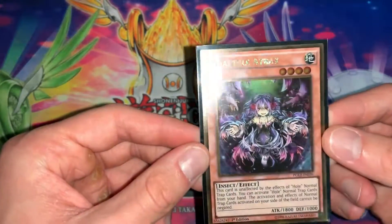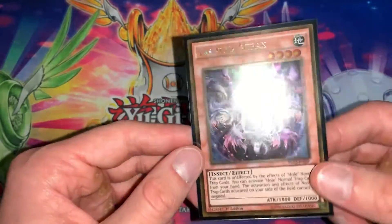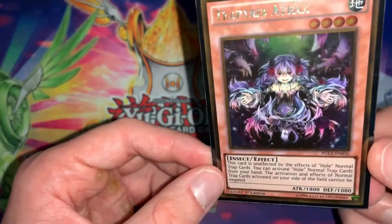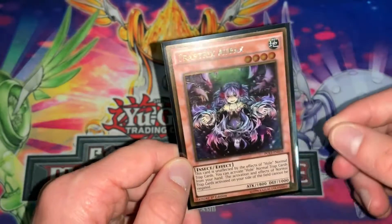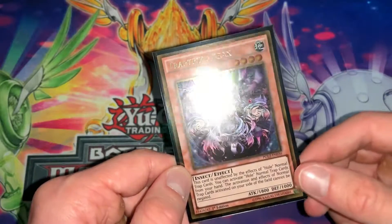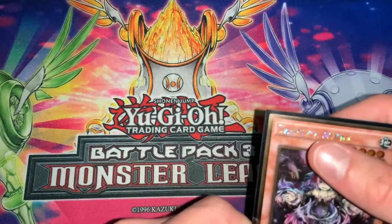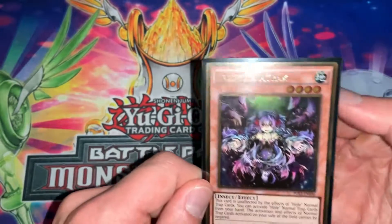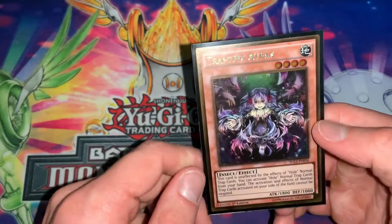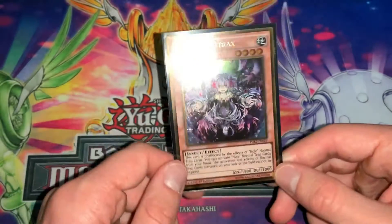Last but not least, our final rarity is the Gold Rare. This one is pretty cool — I love it. Obviously in the Gold and Platinum Gold sets, you have Gold Rare with holographics going through the whole card: the lettering, the numbers, the border — it's all over the card. It's super cool. That is Gold Rare.